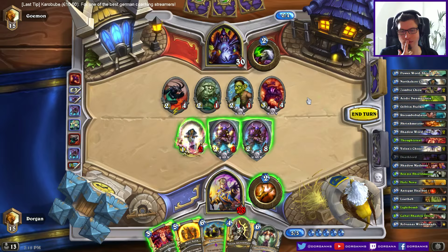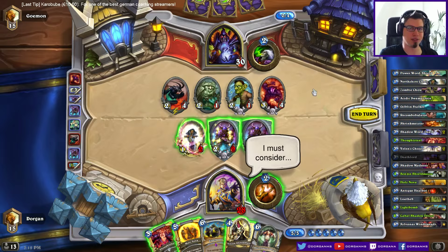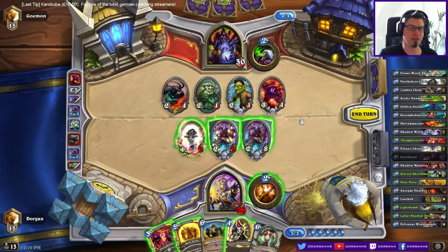I wonder what I really want to do here. It's interesting. I could play just the next Taunt. Or I could double trade into the Imp Gang Boss in Holy Nova. Or I could single trade — hit this and hit this in Holy Nova. He probably has a Doomguard, or he might have a Doomguard. Doomguard doesn't even die to some of these cards.